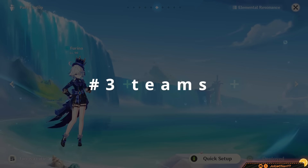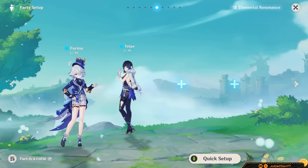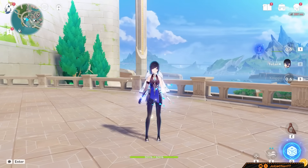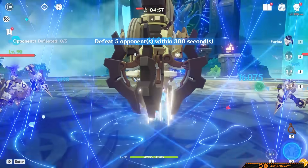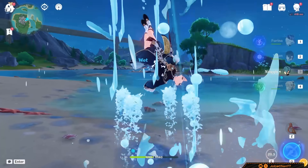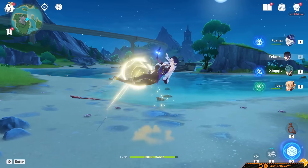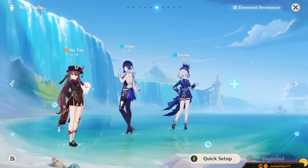Where exactly does Farina work? She works everywhere. To start, Farina is a double hydro upgrade — all you Xingqiu haters can finally boot him off your teams. Waifu duo Yelan-Farina now sit on top. She deals more DPS than Xingqiu in this team, and this core is extremely strong. Xingqiu has more hydro application than both Yelan and Farina, and Yelan applies more hydro than Farina. But few teams need Xingqiu levels of hydro application.